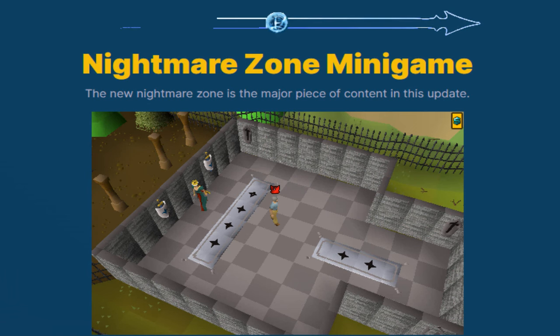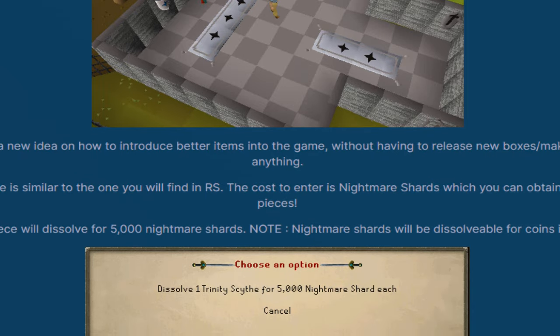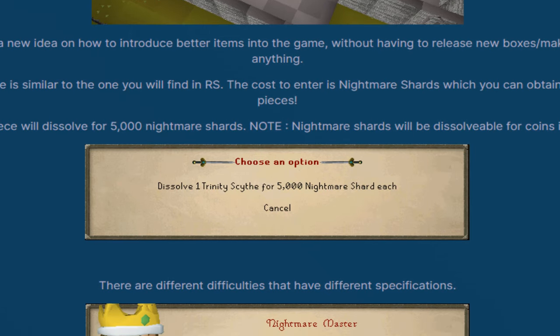The new nightmare zone is a major content piece in this update, and I'm so excited. It's a new idea for how to introduce better items into the game without having to release new boxes or make old gear worthless. The nightmare zone here is similar to the one found in RS.